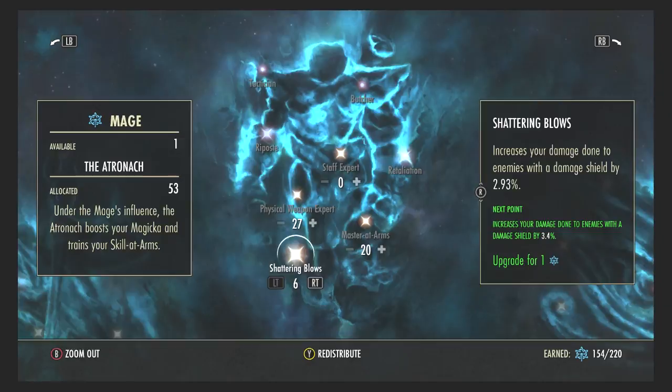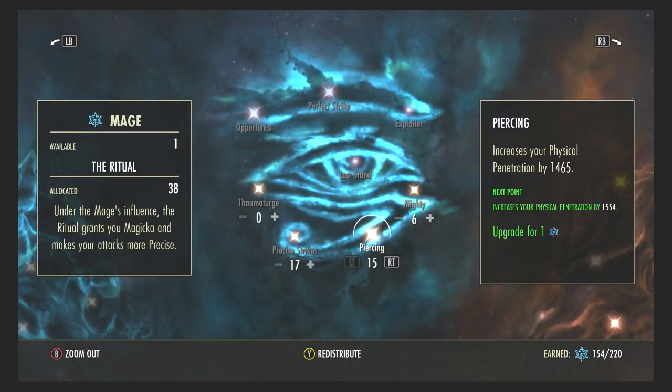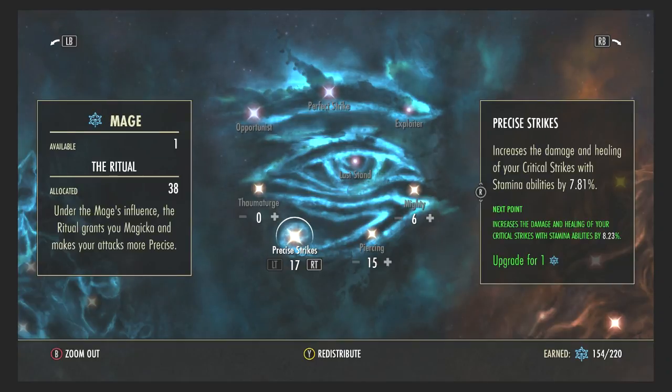Master Arms increases your damage done with direct damage attacks — that works for light and heavy attacks, taunts, and slashes. Shattering Blows increases your damage against enemies with a damage shield. As a tank you're at the forefront of most fights and will be attacking enemies with their own shields up, so this is worth investing in. Moving on to the Ritual in the Mage, I use Mighty, Piercing, and Precise Strikes.